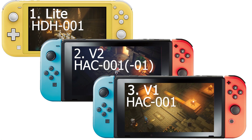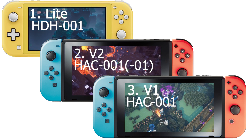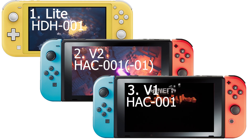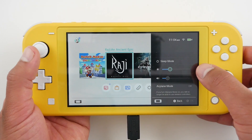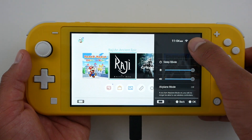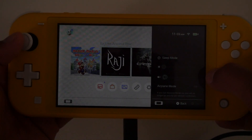Before I show you the results, here are the rules of the test. Every game is tested on all three models of the Nintendo Switch — the Nintendo Switch Lite, the bigger Nintendo Switch version 2, as well as the older Nintendo Switch version 1. On each console, I use two settings: maximum and minimum. Maximum is with brightness and sound turned all the way up and always connected to Wi-Fi. Minimum is with brightness turned all the way down, sound off, and always having airplane mode on.